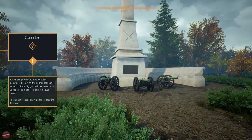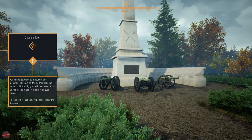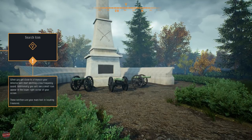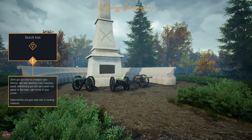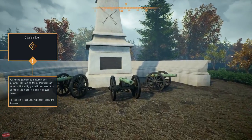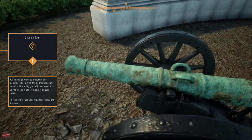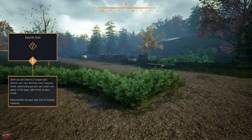When you get close to treasure, your detector will start emitting a low frequency sound. Additionally, you will see a small icon appear in the lower right. So that's our main tool. What is this place? Is it like World War or something else? I don't know. They are rusty as anything.